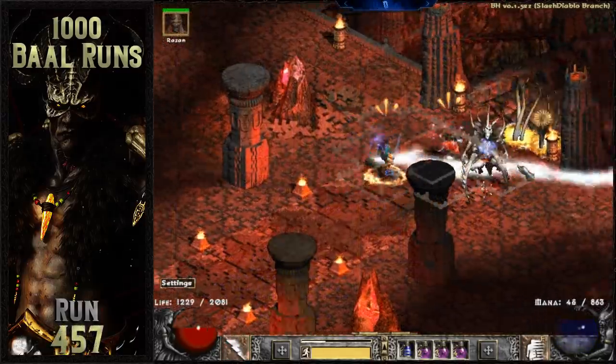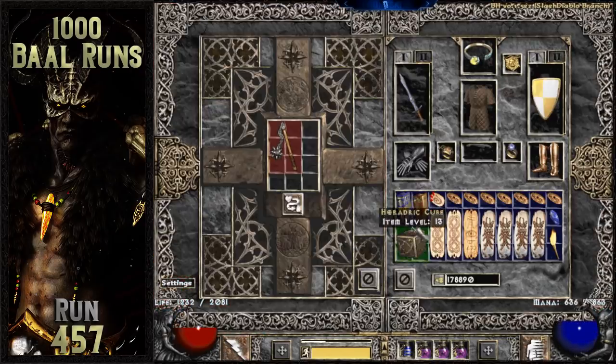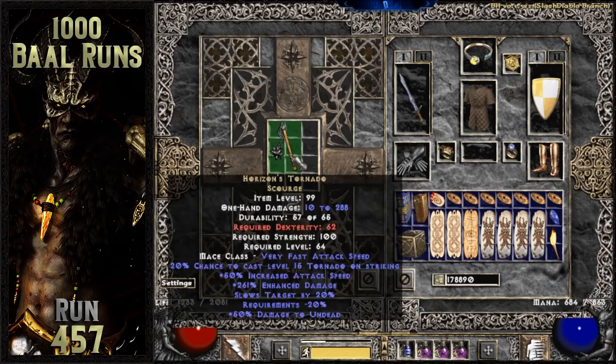The trend of duplicate uniques continues again on run 457. It's another unique scourge and another Horizon's Tornado from Baal.